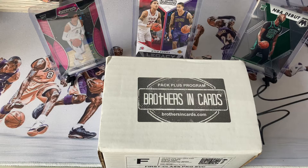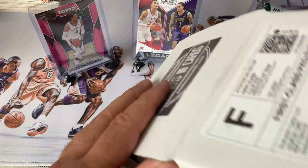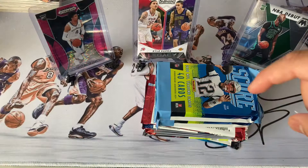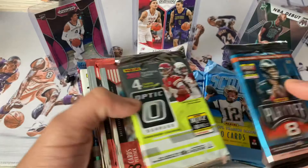Hey, welcome back everybody. This video is going to be an unboxing of Brothers in Cards — their highest-end basketball edition, the August subscription. This is actually the first time I'll be doing one from them. I actually forgot — this is the NFL, not NBA. I tried subscribing to their NBA but they're currently unavailable, so I did get their football. Okay, perfect.